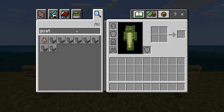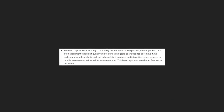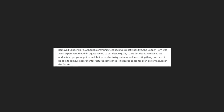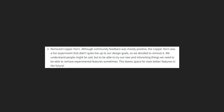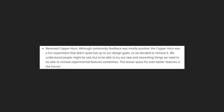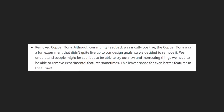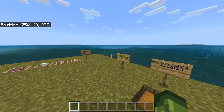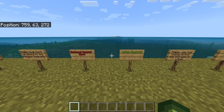The next feature we say goodbye to: they have removed the Copper Horn. If you type 'horn' in-game, there is no longer a copper horn — it has been officially removed. The developers said: 'Although community feedback was mostly positive, the copper horn was a fun experiment that didn't quite live up to our design goals. We have decided to remove it. We understand people might be sad, but to be able to try out new and interesting things we need to be able to remove experimental features sometimes — this leaves space for even better features in the future.' Honestly the copper horn was quite underwhelming.